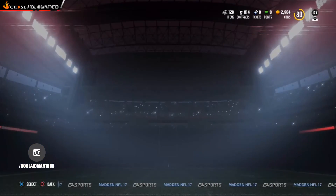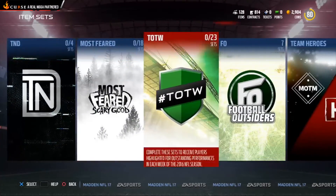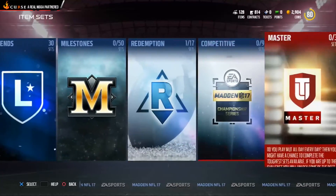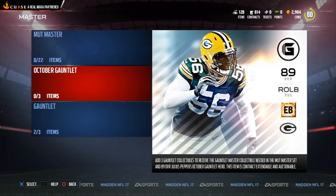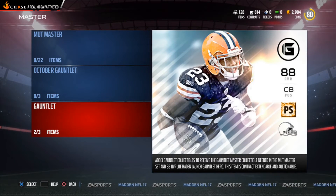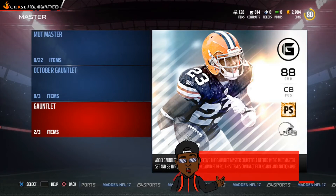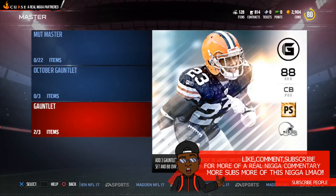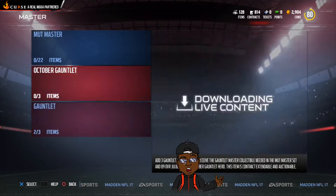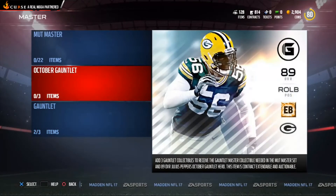We're going to the set now — all the way to the end. You have two choices to put your gauntlet achievements in: you can put them in for Julius Peppers or you can get Joe Haden — either of the two players that you want. Match that set; it's self-explanatory. You can put your gauntlet achievements into either of these two players.